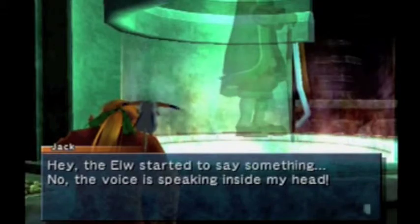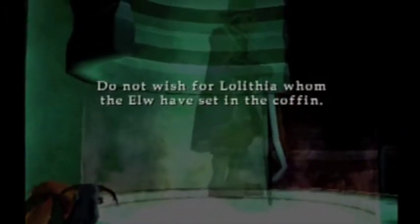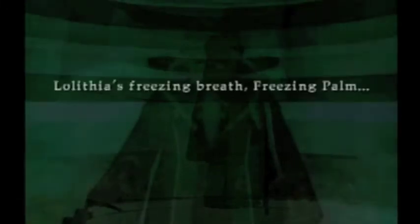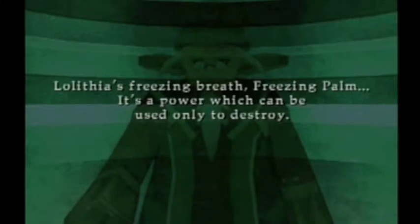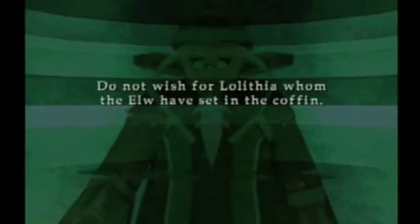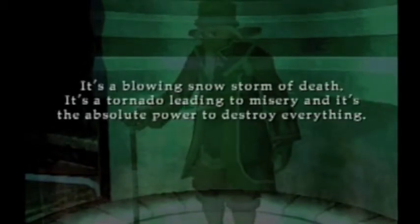Hey, the ool started to say something. No — the voice is speaking inside my head. I do not wish for Aletheia whom the ool have sat in the coffin. Aletheia's freezing breath — freezing pollen — is a power which can be used only to destroy. I do not wish for Aletheia whom the ool have sat in the coffin. It is a blowing snowstorm of death — a tornado leading to misery and the absolute power to destroy everything.